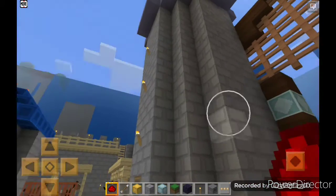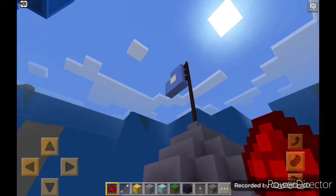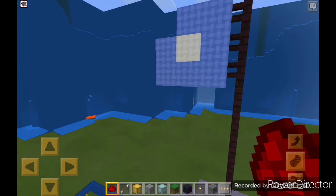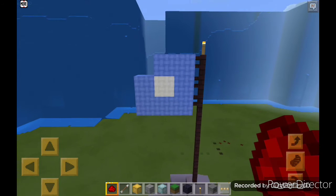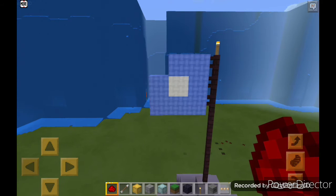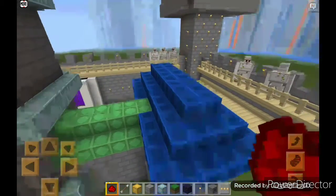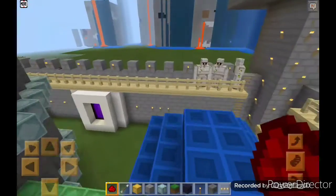This is the gate and the watchtower — and this is the flag of the Kai tribe, known as Kayi Kabila in Turkish and Kai Obasi in Urdu, and Kai tribe in English. Let's go inside.